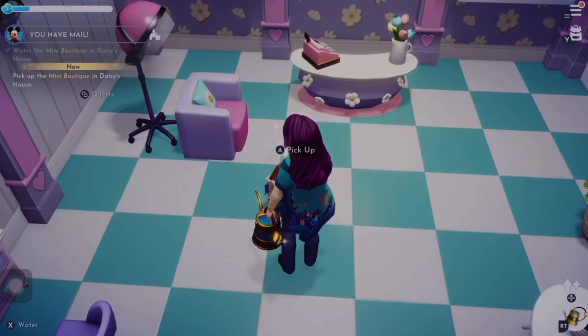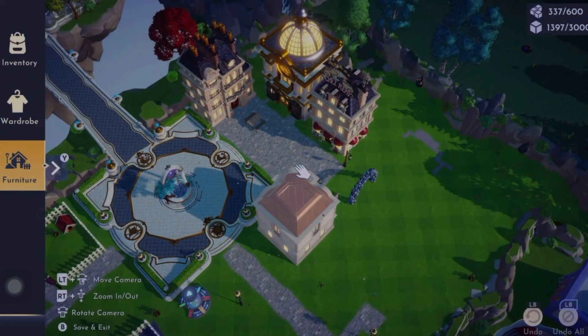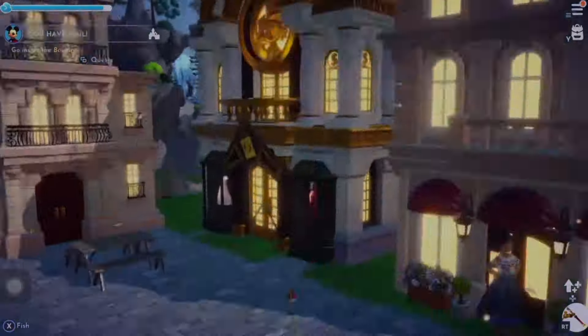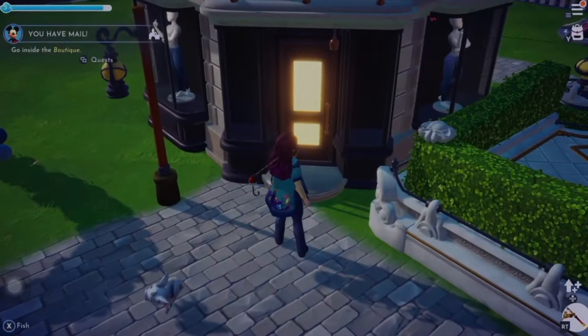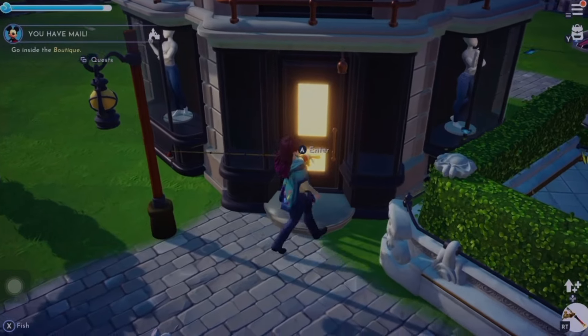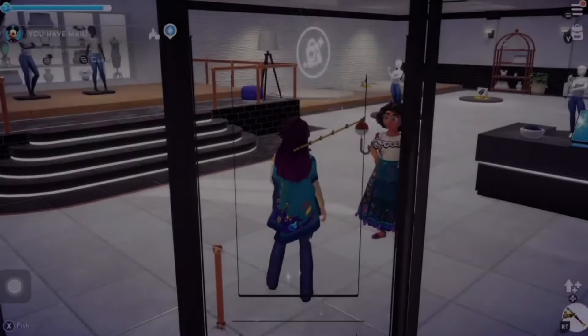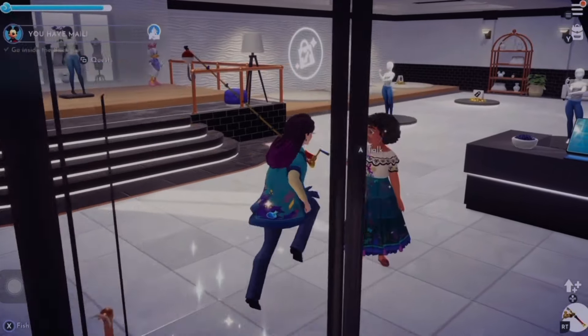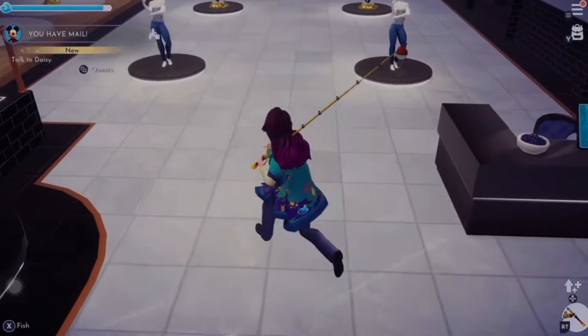Pick up the mini boutique. As promised, I said I'd be back. As you can see I've done a lot of rearranging and this is a little area I've come up with so far - I need to put more decoration in. Without further ado, let's go into Daisy's boutique. Whoa, it's big isn't it? It's like the TARDIS - dead tiny on the outside but massive on the inside.